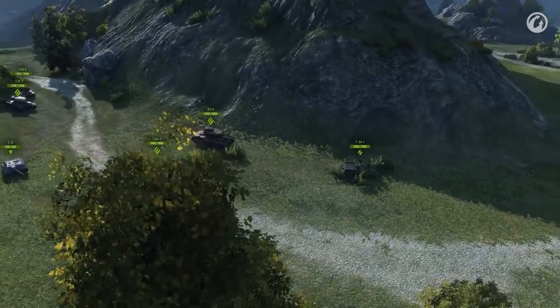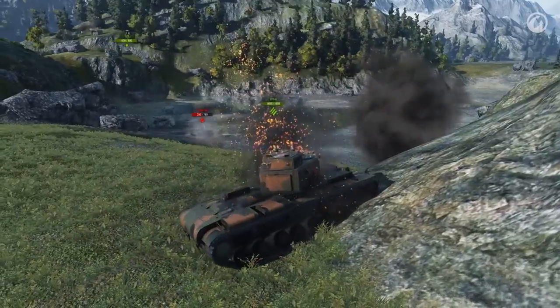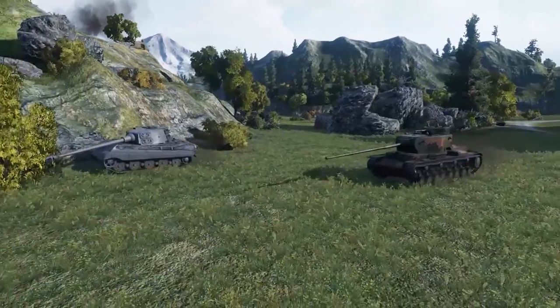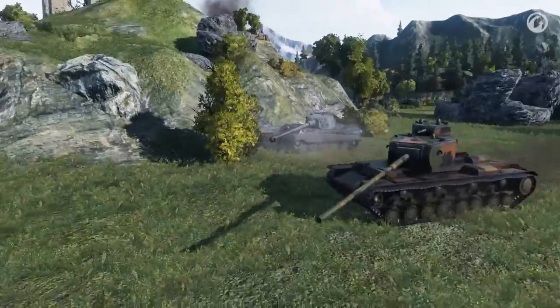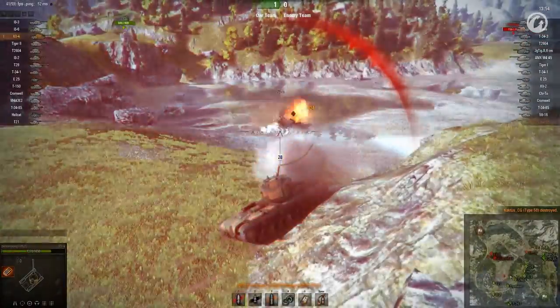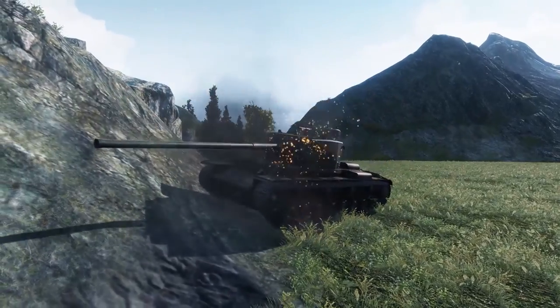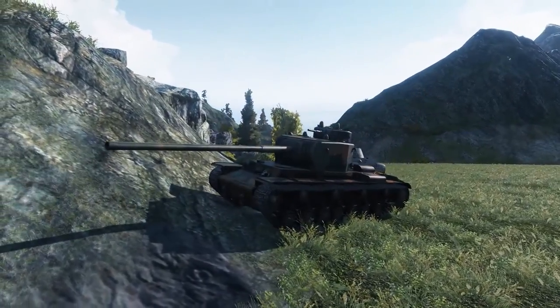The battle starts, and he takes the steel beast forward to claim the central position. This is where you go if you want to take on the whole enemy team. As expected, a torrent of fire is unleashed upon the KV. Finishing off the Type 58 leaves the tank at a bad angle, and results in a punishing hit to the ammo rack. The armor is holding for now, but the repair kit and more than a third of the hit points are gone.